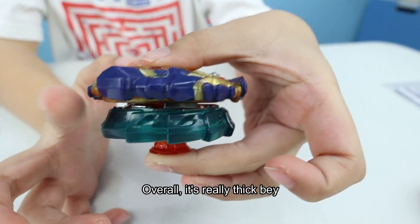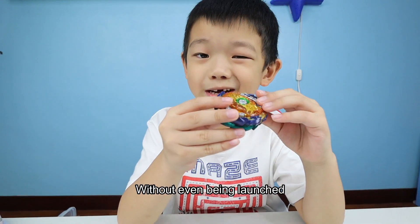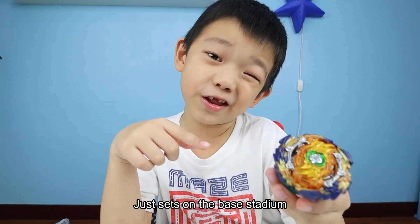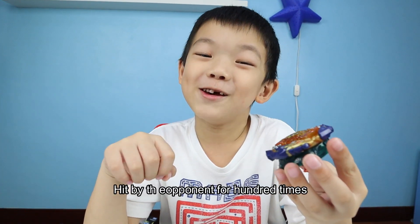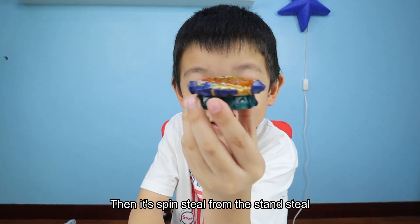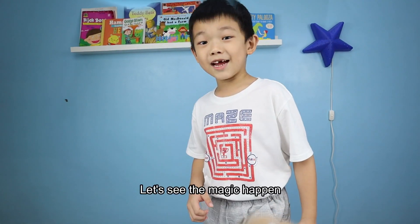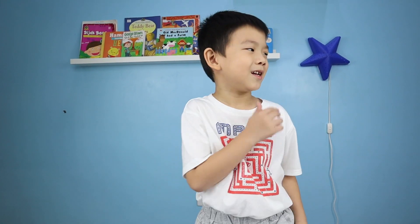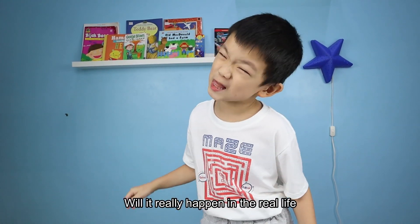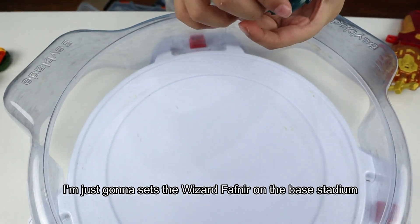Let's put it together. It's really big with good spin steal ability. Without even being launched — just set on the base stadium and hit by the opponent 100 times — then it spins still from standstill. Can you believe it? Let me show you the magic. I'm going to set Wizard Fafnir on the base stadium.